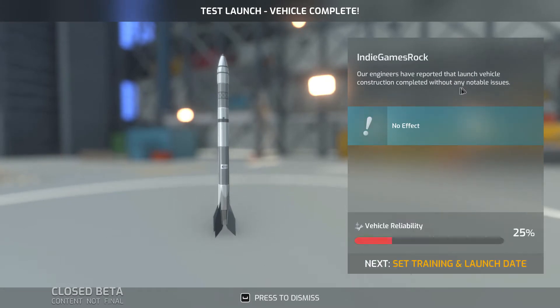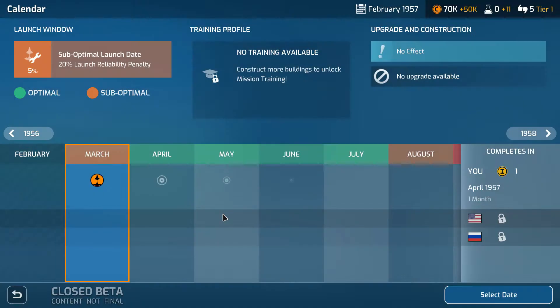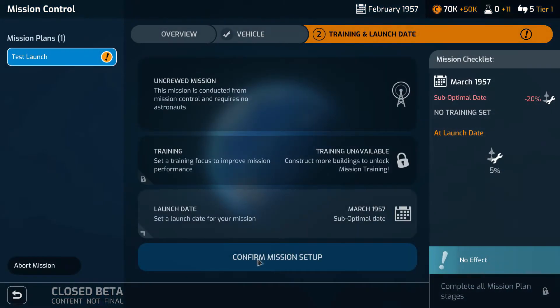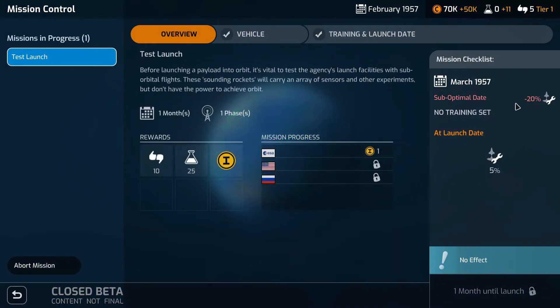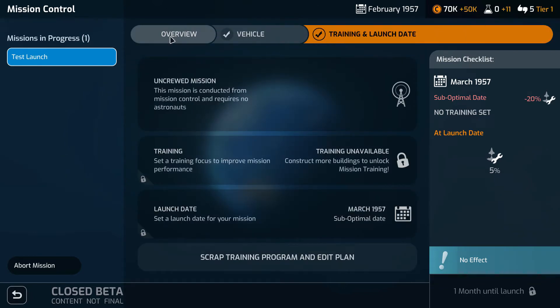Vehicle reliability says 25, so it's really not looking very good for us. In the first mission I also hadn't focused on the stats, so I selected dates at random without thinking too much — not really optimal. That gave us a really bad stance to begin with, talking minus 20 percent, still potentially bad. That's the vehicle training schedule date — one month until launch.